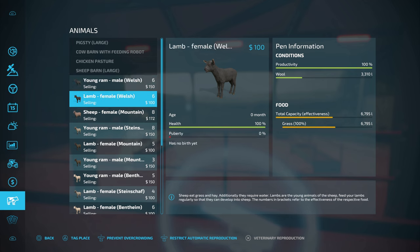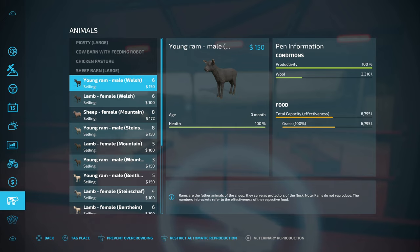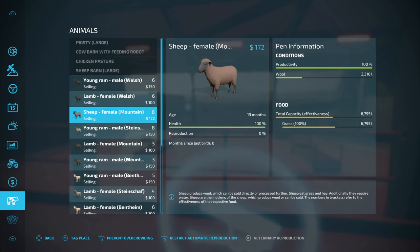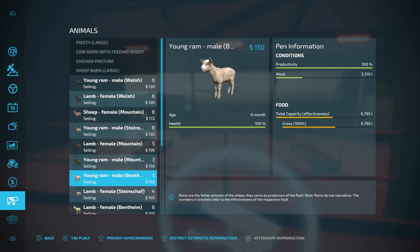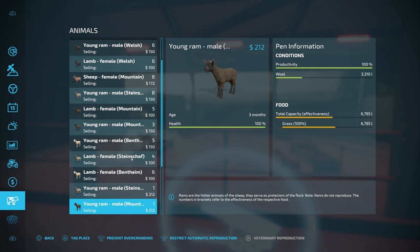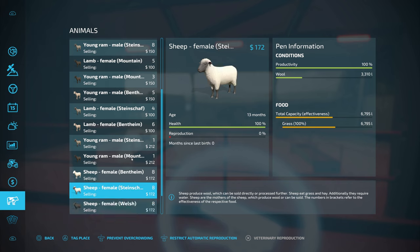So we've got quite a bit of lambs now. We've got some male rams, some young male rams, zero months old. Those will probably be sold. I think I might just go through and get rid of all my male rams except for my studs. Oh, this is complicated having so many different types of sheep. I didn't think that part through.